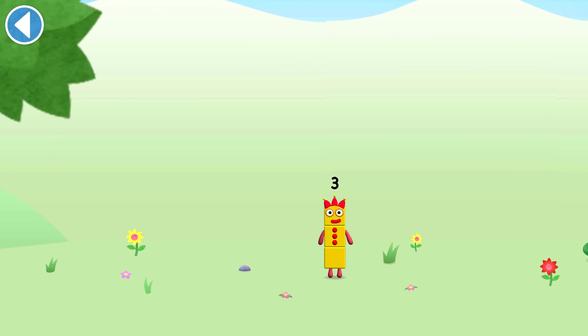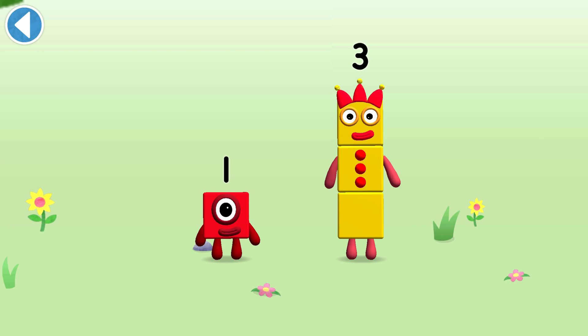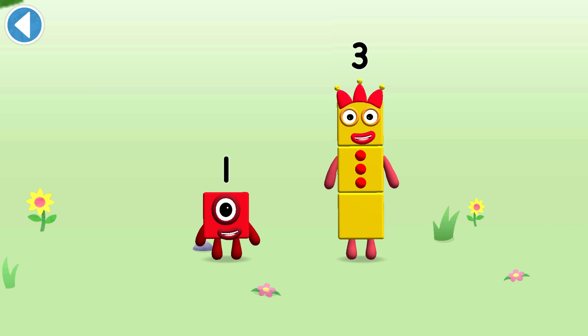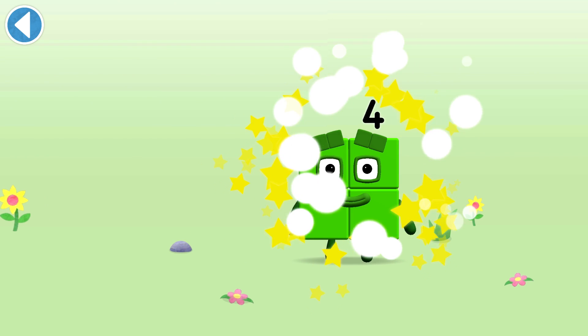You're about to meet Numberblock Four. Can you add one to three and make Numberblock Four? Drag Numberblock One onto Numberblock Three. Well done!